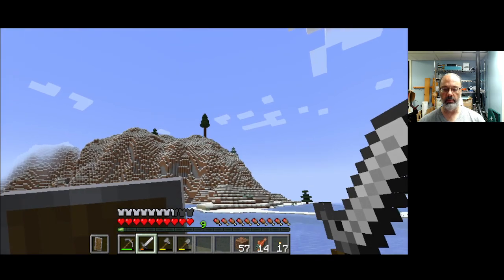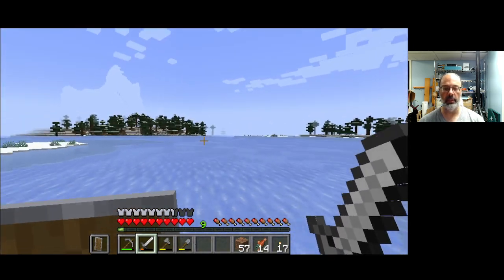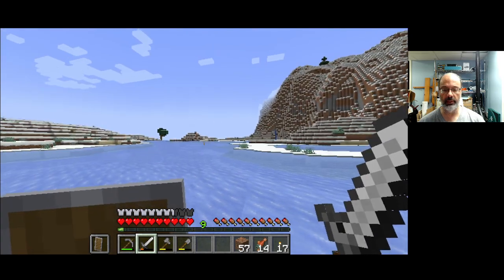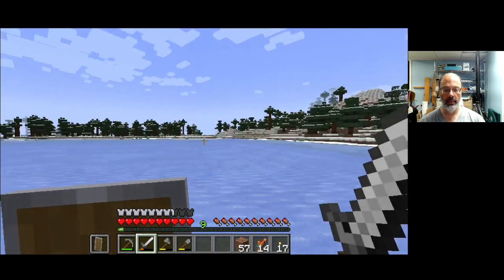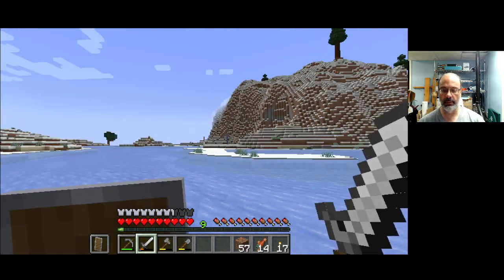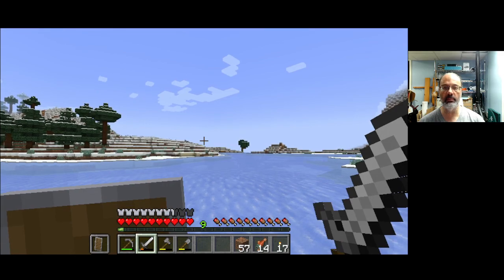Look, a giant spruce tree up on top of that hill — whatever could that mean? There are some very interesting biomes generated here in this world. Off in that direction there are ice spires, I think is what it's called. It's quite cool to look at. A bunch of spruce forest over here, sort of a hilly thing going on in this area. There's a bit of swamp also off in that direction, I think on the other side of the ice spires.